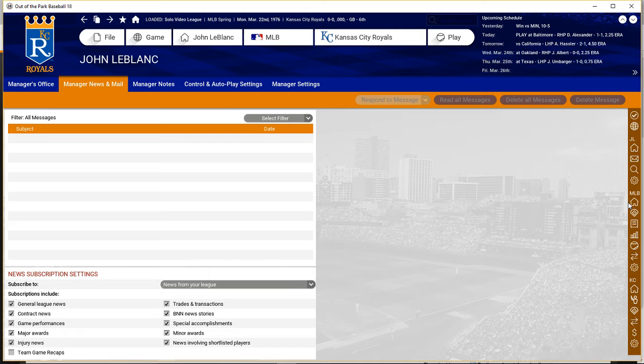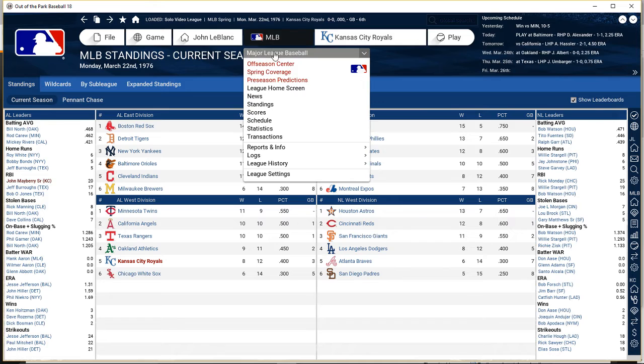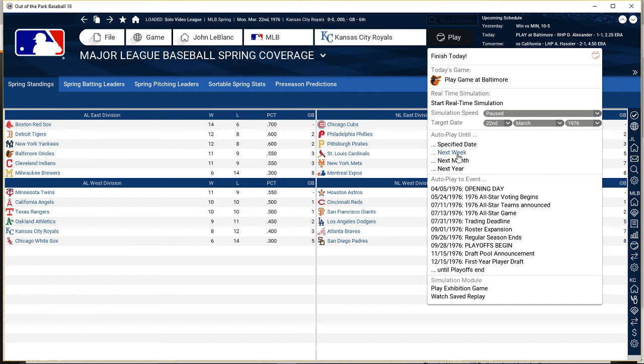Let's go take a look at spring training coverage. We're eight and twelve, three games out. The White Sox — who pushed us last year — went six and fourteen, so we've flip-flopped. Yankees down in second place, Phillies two games back, Mets seven games back, Reds a game back. Looks like all the division winners from last year are struggling a little bit. Let's go ahead and get to opening day.